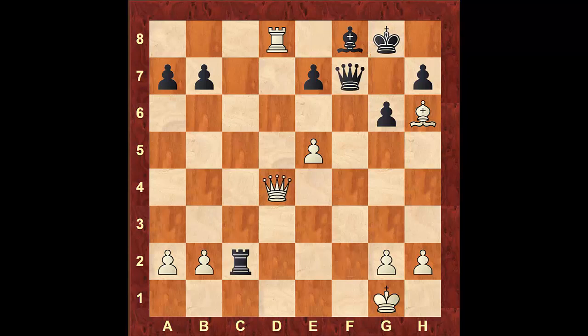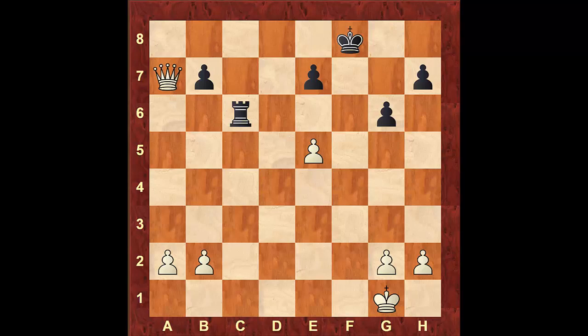Coming back, even the best continuation that black has with Rook to c6 will leave white winning with the queen versus the rook. After Rook takes f8, Queen takes f8, Bishop takes f8, King takes f8, and Queen takes on a7, white is up an exchange and will easily win this game.